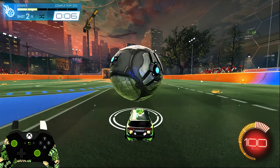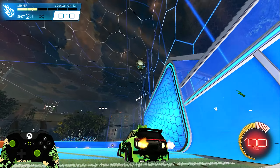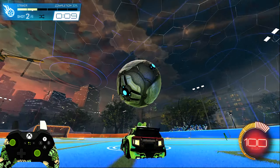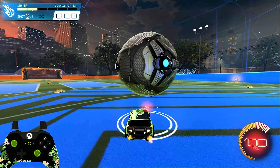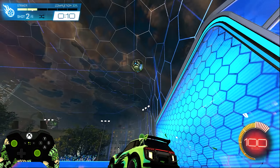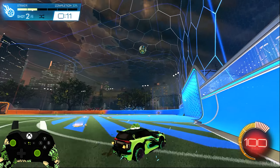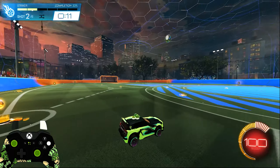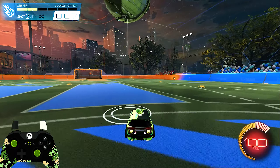Sometimes the ball bounces really high up. A way to kind of stop that — remember when I was talking about reducing mechanical input? So I'm not accelerating; I might just tap drift as I'm making contact with it, trying not to mess with it too much. I try and let go of all my inputs as I'm making contact.